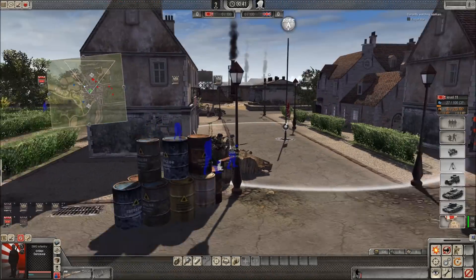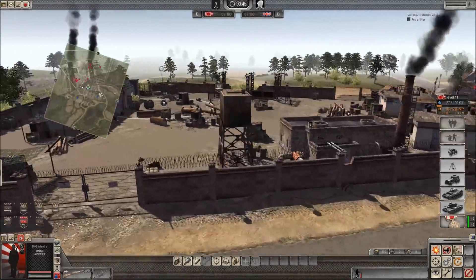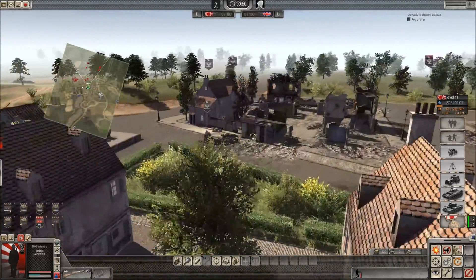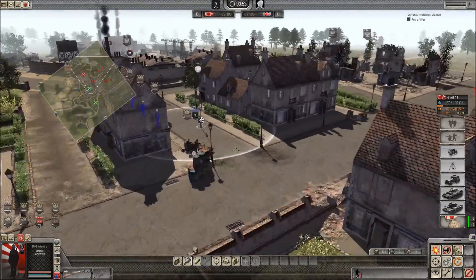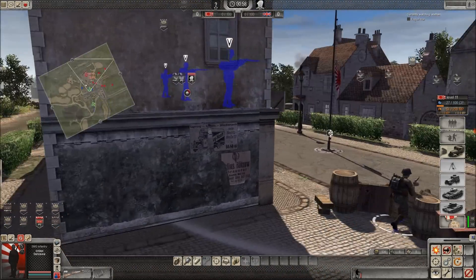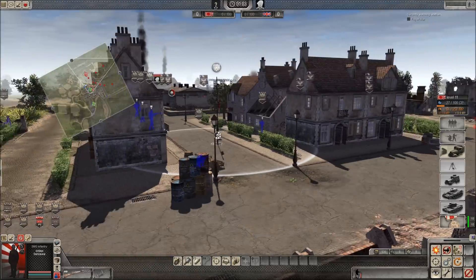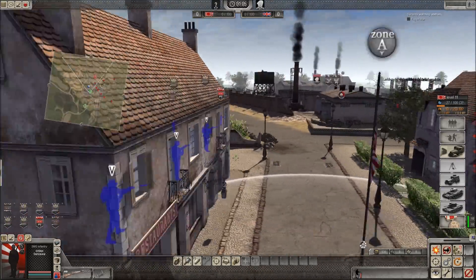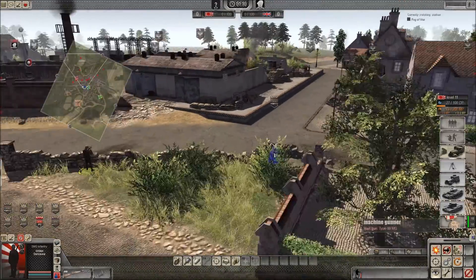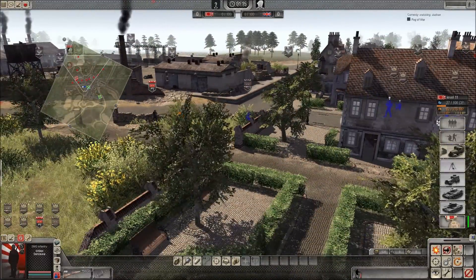In the middle, I'm taking this flag point quite easily — no contest, he didn't even try. Instead he's going right to his natural. It's an interesting choice not to contest the middle, but it's not really the end of the world — there's plenty of time. Since he doesn't take it, I'm just going to put my troops in the building here, with a machine gunner to keep an eye on his natural flag point.